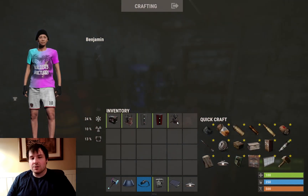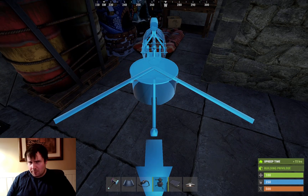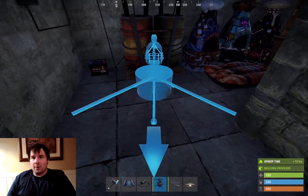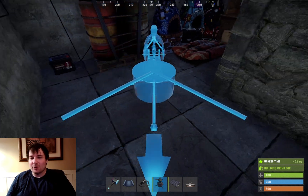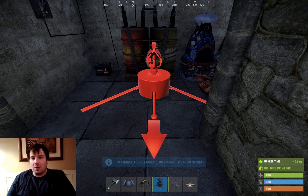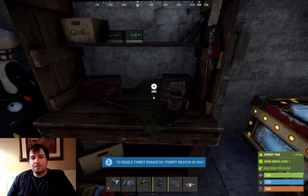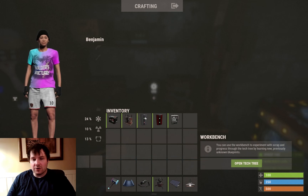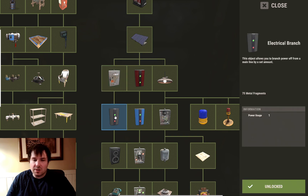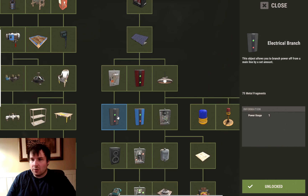Now let's add a turret to the mix. Auto turrets can be really powerful - if you're getting online or offline raided they can be a big help, and they give you a lot of peace of mind in early game. We need to learn the electrical branch - it's a black electrical component. Open the tech tree and go to the electrical branch. You have to learn splitter first and then electrical branch, but splitters have very limited use, so just go straight to the electrical branch.